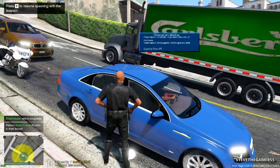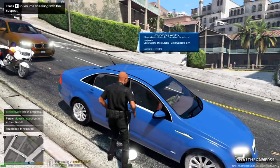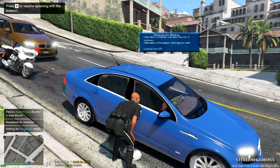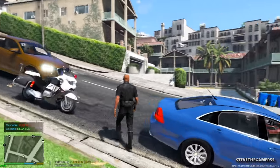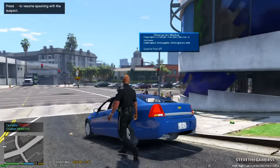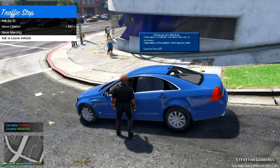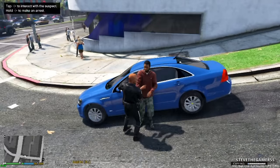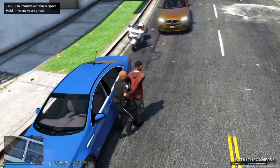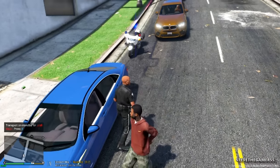I'm gonna start with the breathalyzer test, then do the drugalizer test. All right, so he was not drinking. Let's do the drugalizer. Okay — cannabis. He checked positive for cannabis, so I'm gonna need you to step out of the vehicle. You're under arrest, buddy!